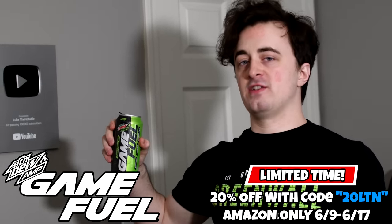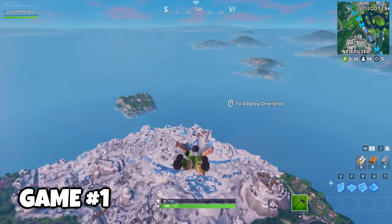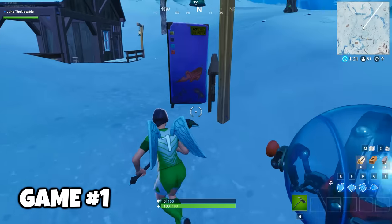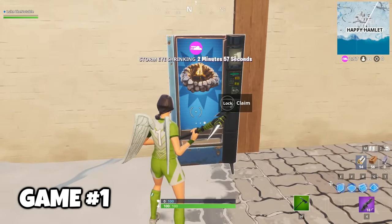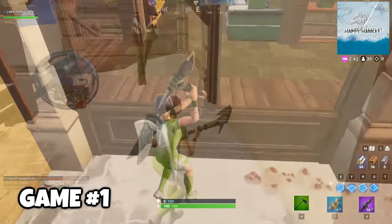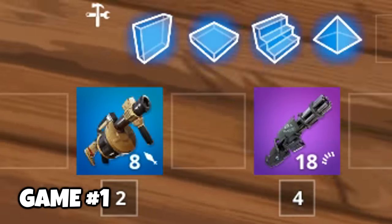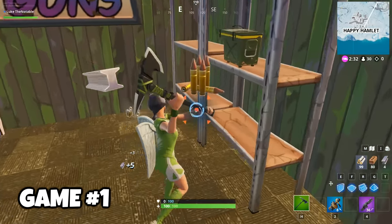Now let's just get into game number one! Got the soccer skin on. We ain't messing around. I think it's probably best to go over the rules first. You are watching The Vending Machine 100 Drops. In this video, I can only loot out of vending machines. Vending machines give you three choices of any gun you want, but you only pick one. I can farm as many materials as I want, because without materials there's no way you're going to win a game of Fortnite.